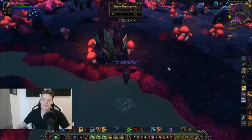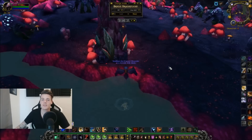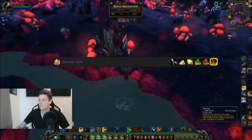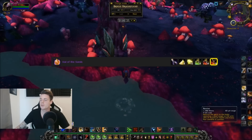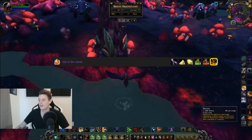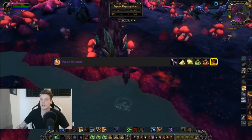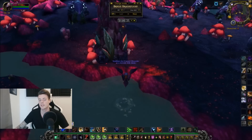Welcome back to another gold farmer video. In this video we're going to be farming the Deep Stone Oil — this is needed to craft the Bile of Sands mount, and you need eight of these in order to craft one. There's a lot of potential here because Bile of Sands is one of those mounts that is crafted and sold every single day.